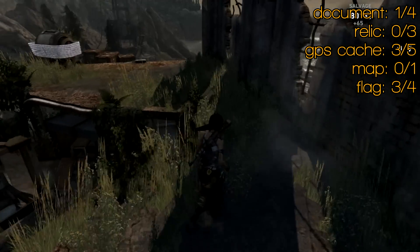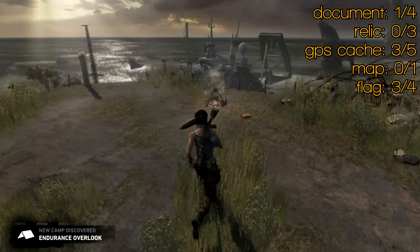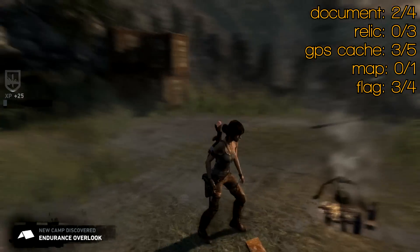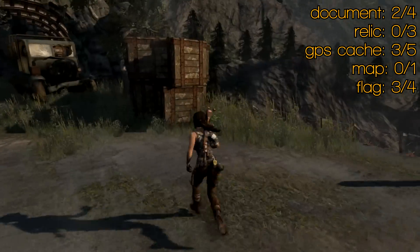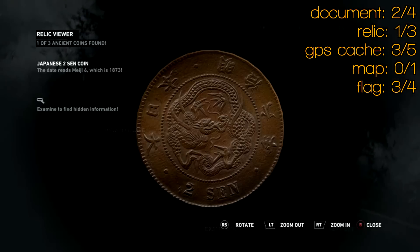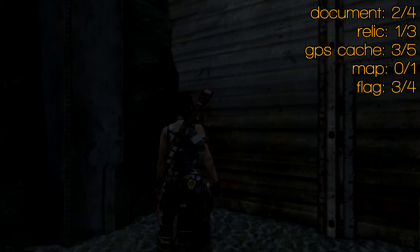There's a relic down on the ground here, but we're also going to grab a document right by the campfire. That's document number one — it's an endurance crew note from Alex. Good of him to write a message and leave it for us. When you're done at the camp, relic number one is at the back here — it's a Japanese coin; flip it around to find the side that's worn down.